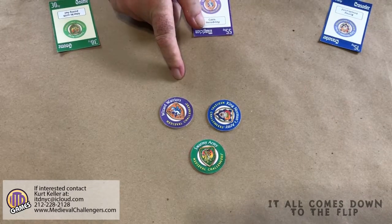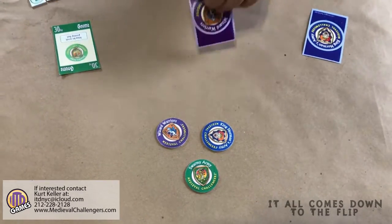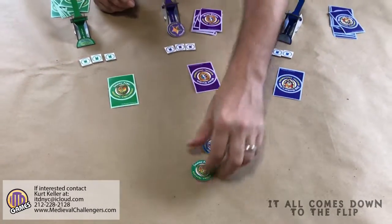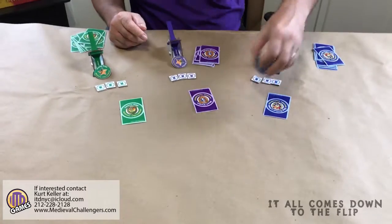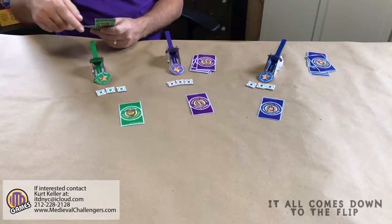This is the result of our first launch. Everybody face planted. That means we turn over these unit cards. Everybody takes their army coin, puts it back on their launcher, and everybody gets to play another unit. We're now playing for more cards.